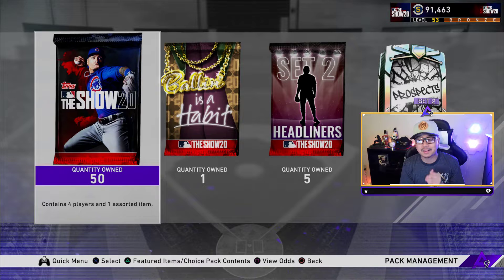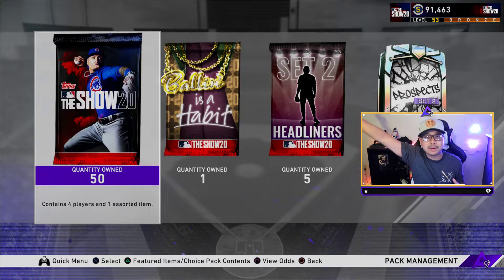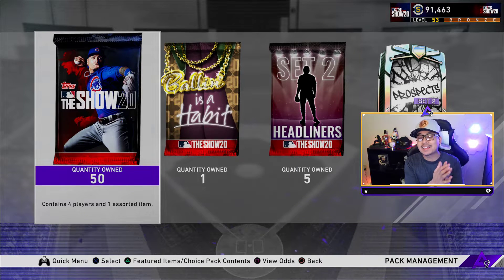Today we have a 50 pack bundle with a Ball is a Habit pack, all five of the Set 2 headliners, and two of the brand new prospect packs as well. We will reveal who you can pull from these Set 2 headliners and the Set 2 prospect packs. Before we begin, if you want to support my pack openings this year, make sure you leave a subscribe and a like on the video.